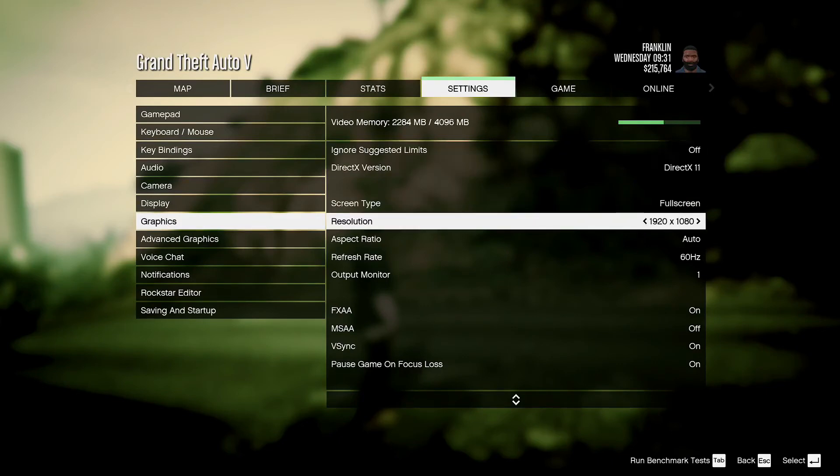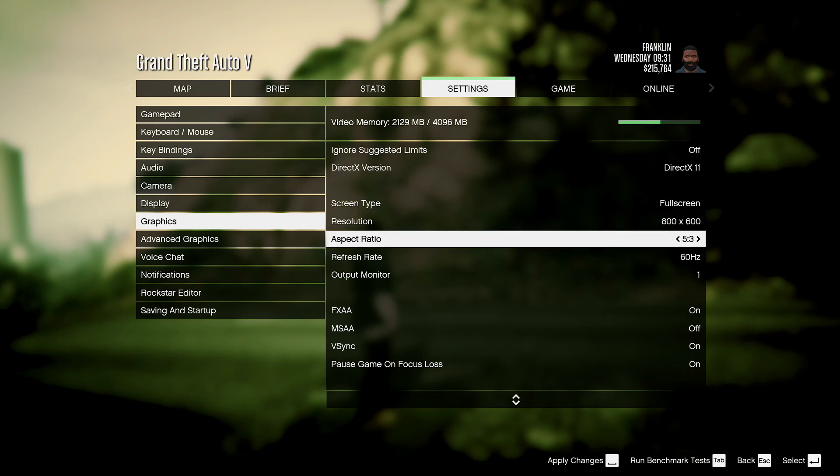1920x1080 — now we are going to lower the resolution a lot. We are going to see how slow the game gets. We are setting it to 800x600, which is going to be the slowest resolution. In my opinion it is going to be the most interesting. Now we have done it on 800x600 and I am going to play this game on fullscreen.